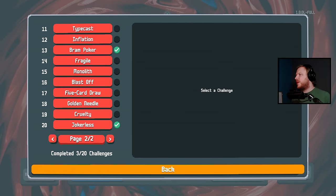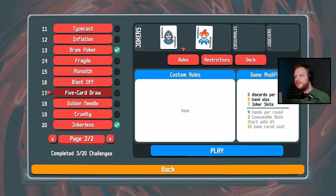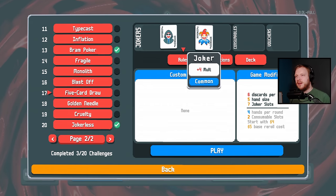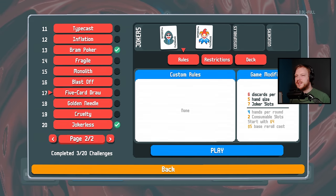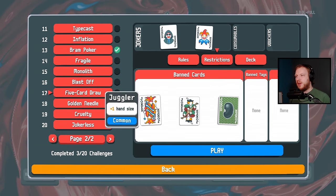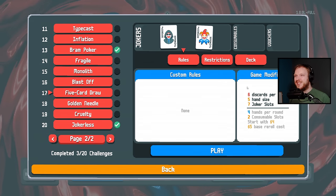Alright, five card draw — let's see what we can do. Card Sharp: 3x mult if the played poker hand has already been played this round. Joker plus four mult, six discards per round, five hand size, seven joker slots, four hands per round, two consumable slots. Start with four dollars, five dollar base. Cannot increase my hand size in any way, and a standard deck of cards. So it's five card draw except instead of two draws we get six.